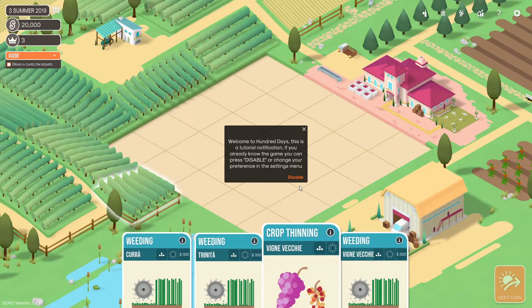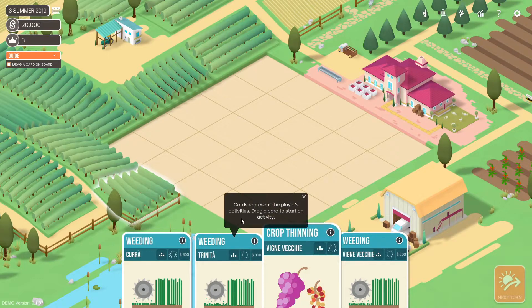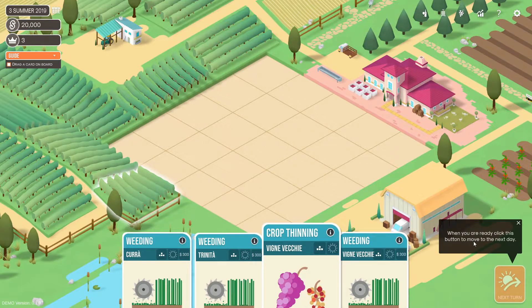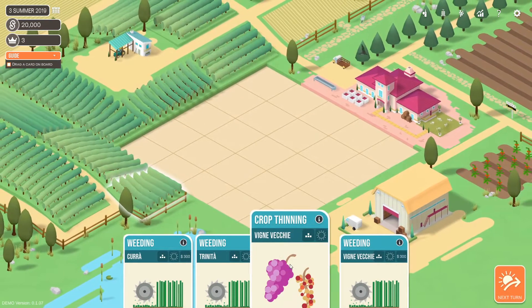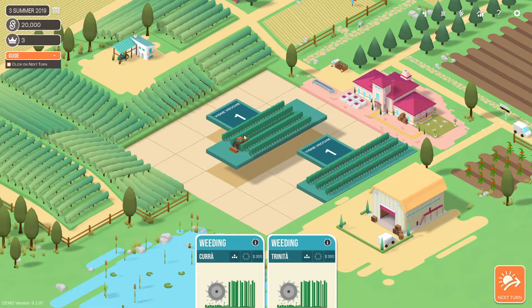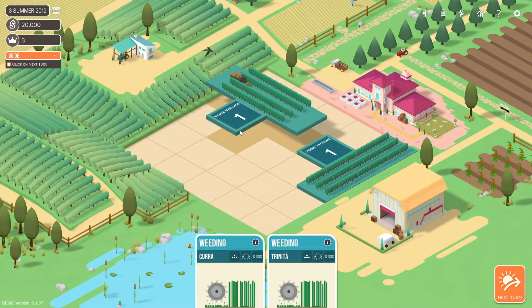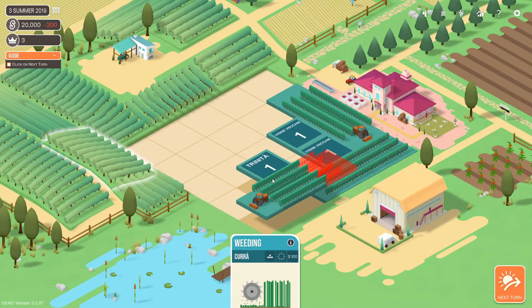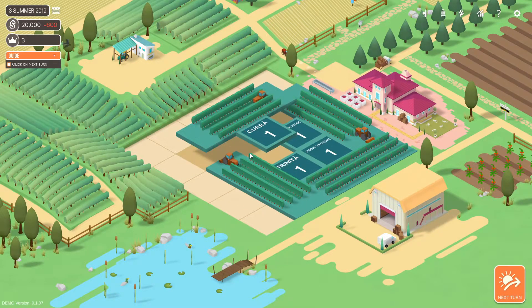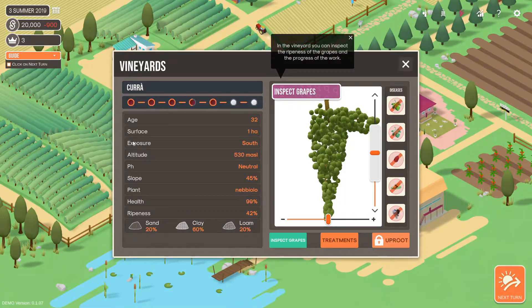Welcome to 100 Days — tutorial notification. If you already know the game, you can press disable or change preference in the settings menu. Cards represent the player's activities. Draw a card to start the activity. The card represents your daytime. With right-click you can rotate the cards to optimize your space. When you're ready, click this button to move to the next day.